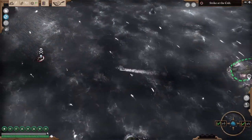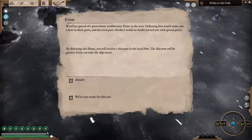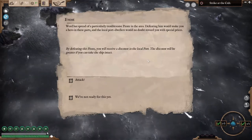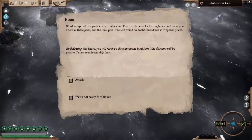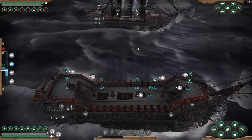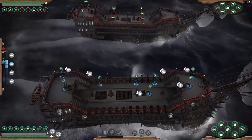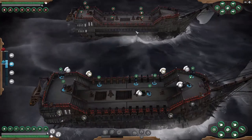I've been using a lot of the fast travel system, which is also pretty hefty on supplies, but eh. There's a troublesome pirate in the area — defeating him would make you a hero in these parts and the port dwellers would reward you with special prices. Let's go — it'll show how this thing is supposed to work. It has been rather sketchy, but enemy ships are getting quite bigger as well.